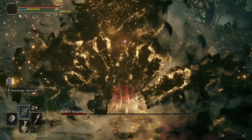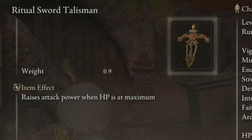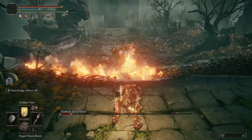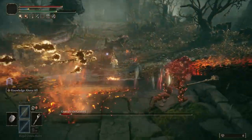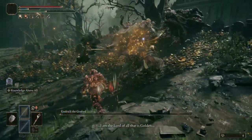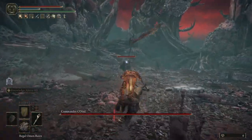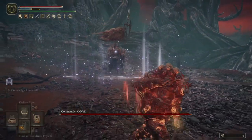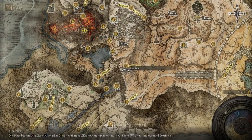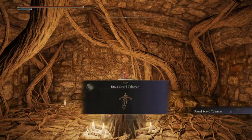Another talisman that can make a big difference is the Ritual Sword Talisman, buffing your damage by 10% when you're at full health. While this isn't something that you can comfortably say you will be taking advantage of permanently, more often than not you will probably be at full health, and especially you will be able to make sure that you're at full health before you pop your Wondrous Flask for 15 seconds of free damage — which is of course the most important moment. To get this for yourself, head to the Lux Ruins in the Altus Plateau and find the staircase in the back left leading to a boss. Defeat them and receive it for your collection.